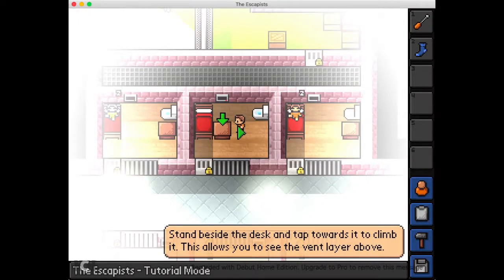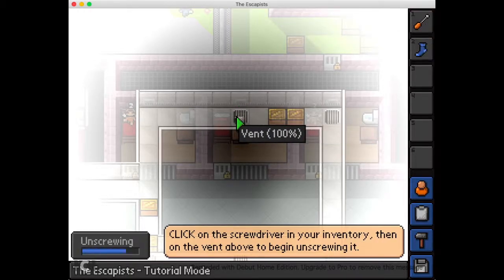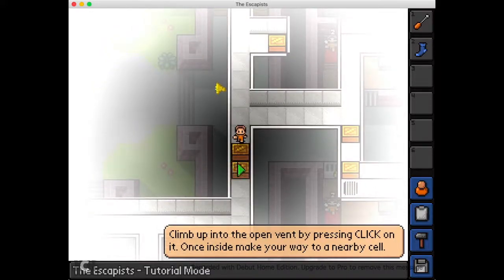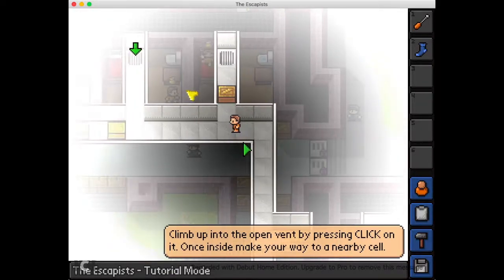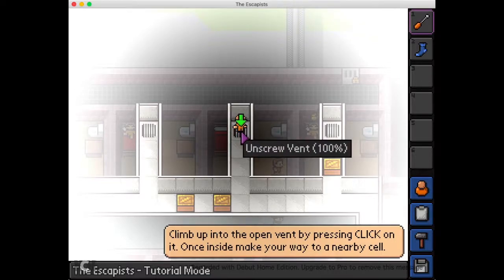I'm sorry if I'm acting like a total noob for those people who are experienced at this game — this is my first time playing it. Stand beside the desk and tap towards it. Click the screwdriver in your inventory. Climb into the vent. Make your way to the nearby cell — they block these off with boxes. I don't like boxes. Boxes are cruel and evil. Oh look, there's a guard down there and he's walking back. Everybody's sleeping except for this dude and me. Now I hop in.